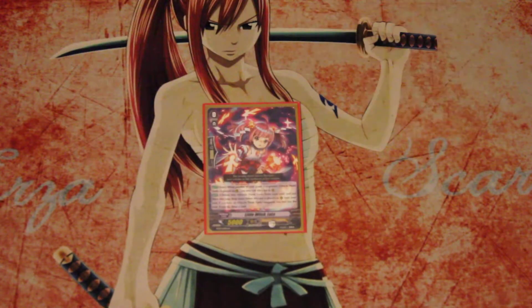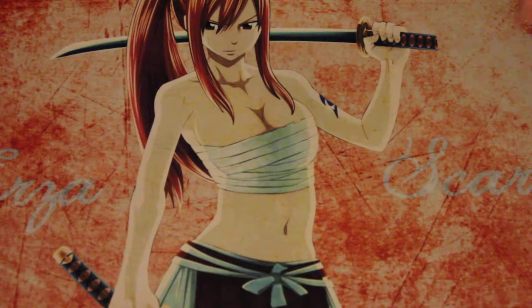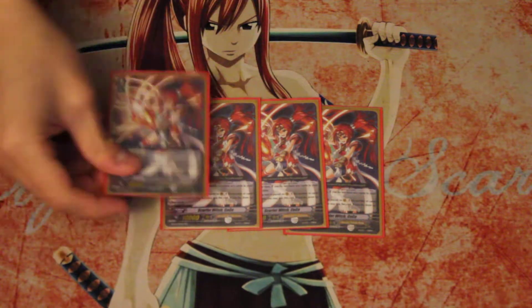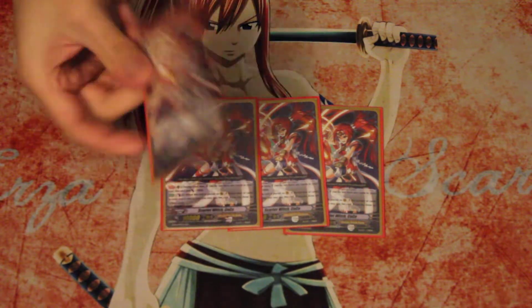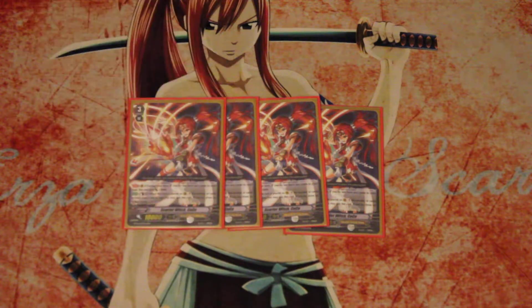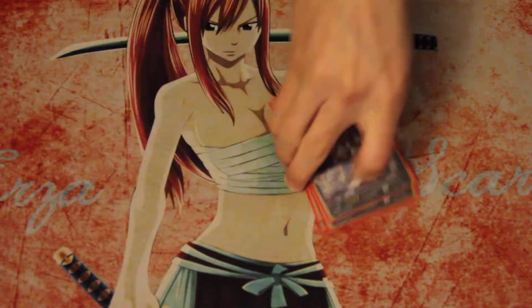First you have your starter, Little Witch Lulu. No changes there. She is really the whole reason why this deck even works, so you gotta run her. Next up for grade 3s, you have your 4 Scarlet Witch Cocos, of course. No changes there. She's actually one of my favorite cards in the game. So yeah, 4 of her.